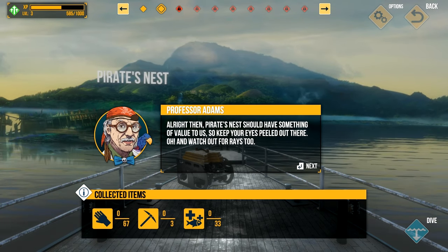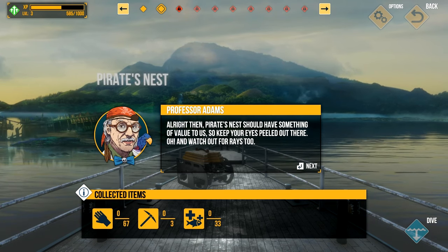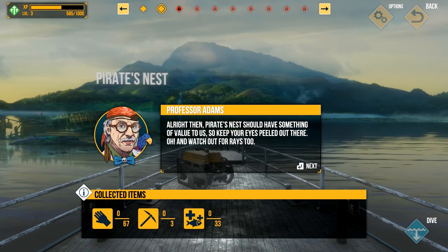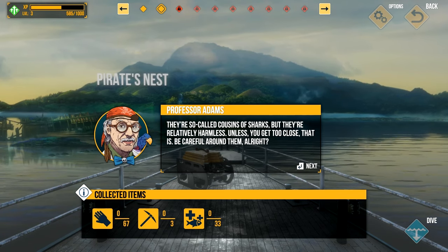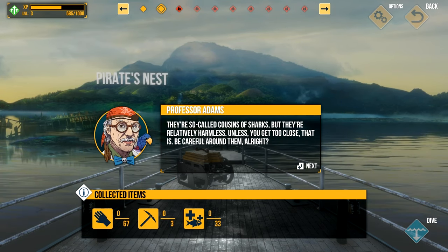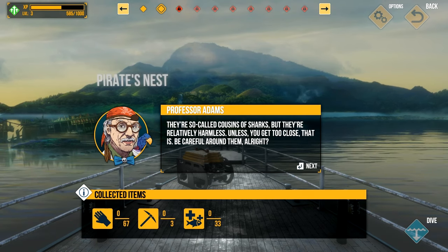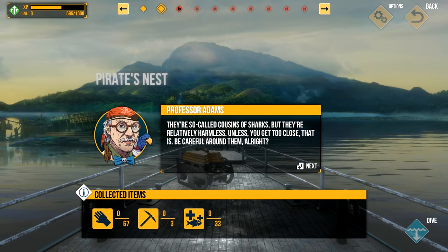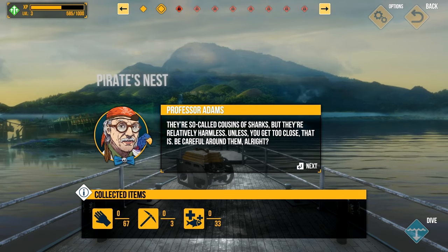Pirate's Nest should have something of value to us, so keep your eyes peeled out there. Watch out for rays too — they're so-called cousins of sharks, but they're relatively harmless unless you get too close. Be careful around them — if one comes too close, just wave your knife, that should do the trick. You say they're relatively harmless, but tell that to our dear patron saint of animals taken from us too soon — dear Mr. Irwin.